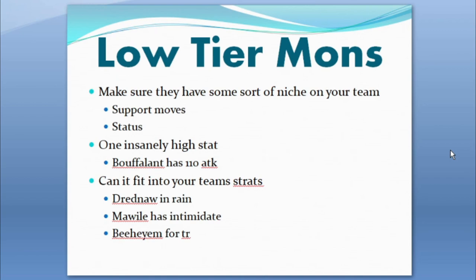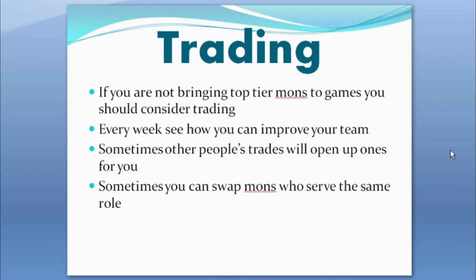There are some very solid low-tier picks. Galvantula is a tier-five pick that's actually very good. If you have a rain core, Drednaw is fabulous because it has Swift Swim and Intimidate. BBM is one of the better Trick Room setters in the bottom tier with Analytic. The key point is: don't just pick something because it has good typing if you probably have a better mon that fills the same role. Make sure low-tier picks have a genuine niche on your team.